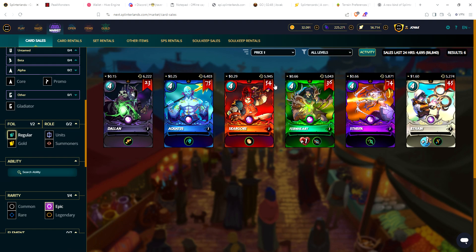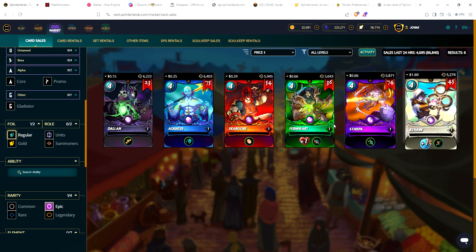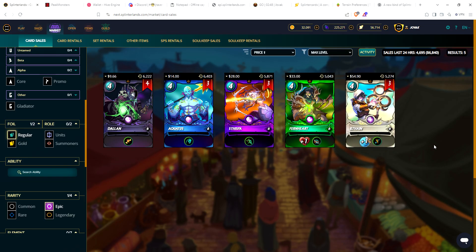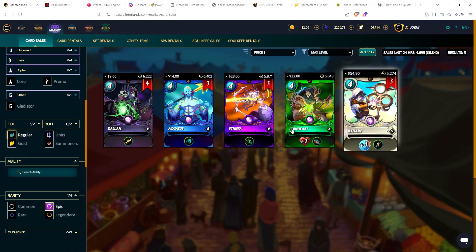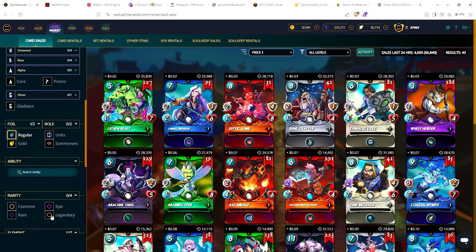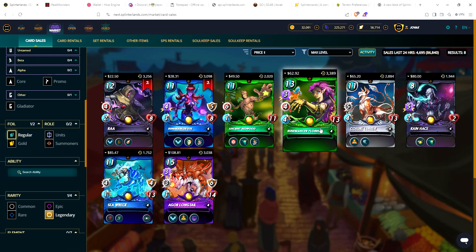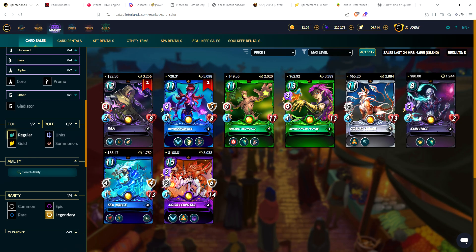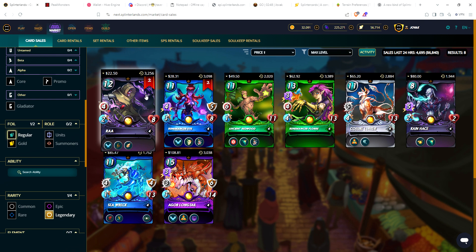Looking at the Rift Watchers epics — especially the summoners — new players are going to want those at max level. Five of the 6 epics have at least one copy: one copy of Fernhard, three copies of Ilthane, and only four copies of Dalin. Moving to legendaries, there are 12 legendary cards and only 8 of 12 have max level copies. They're all individual copies except Runemancer Kai has two and Ra has two.